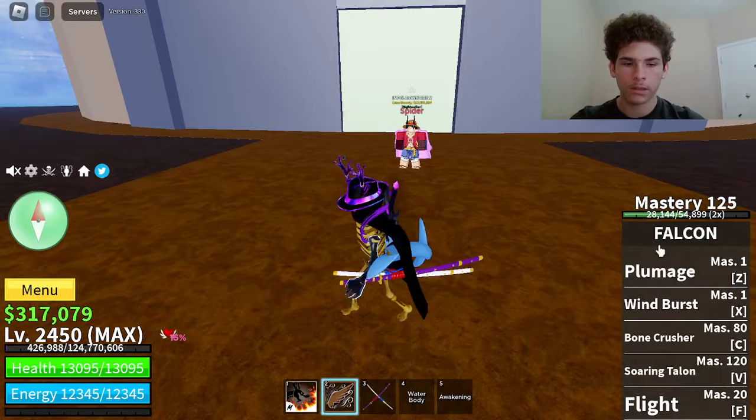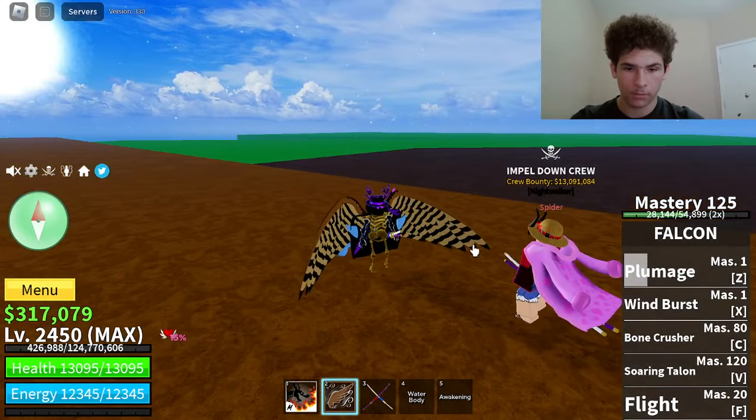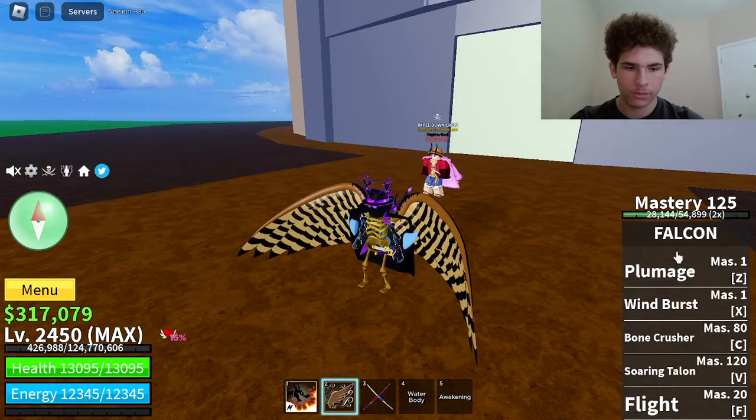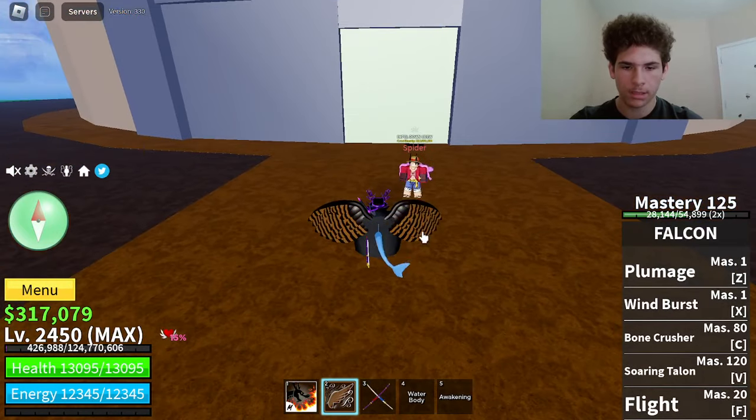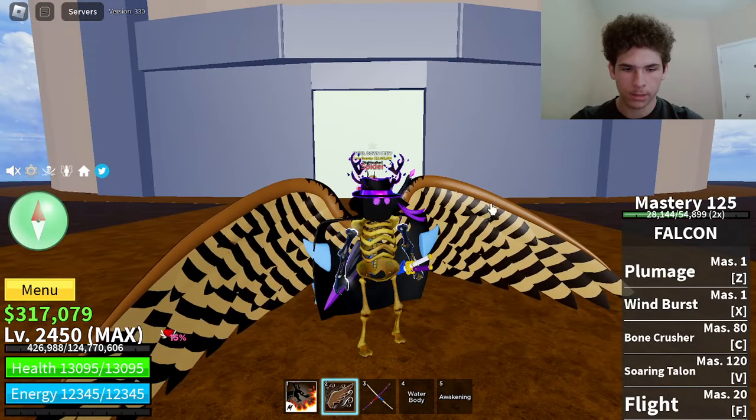The first move on Falcon is called Plumage. This move is basically like the Wings. Now without this move, you won't be able to use any of the abilities. So make sure you use the Z ability before you try to use any other ability.